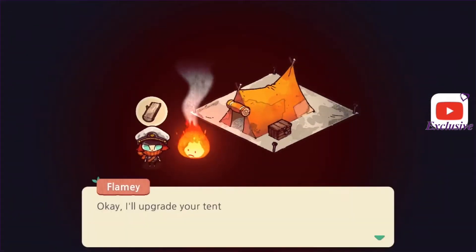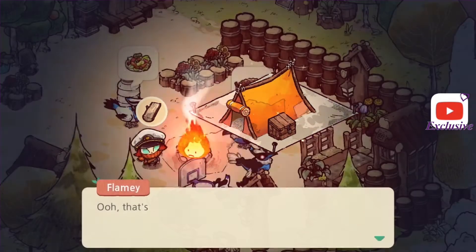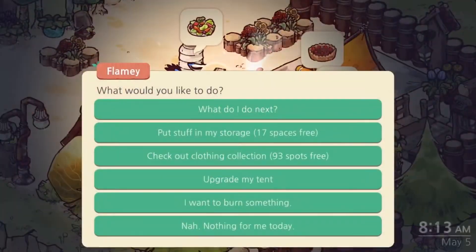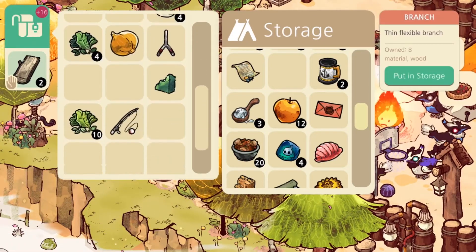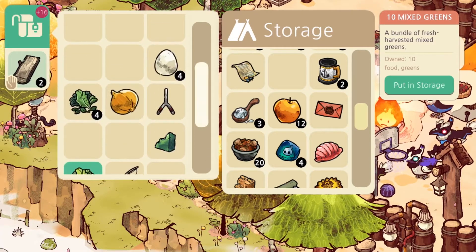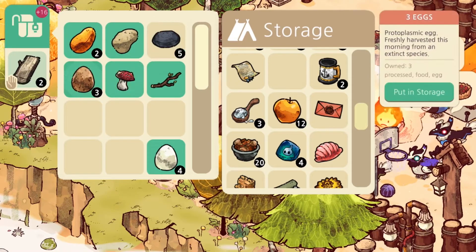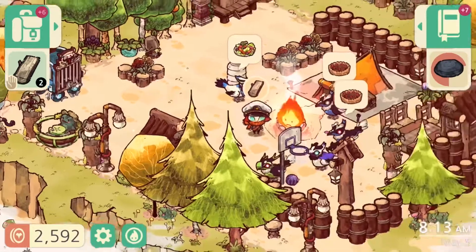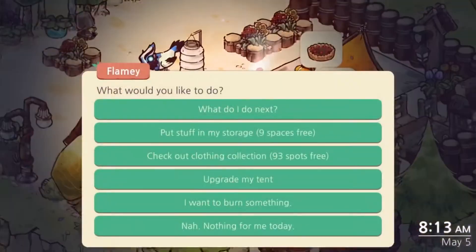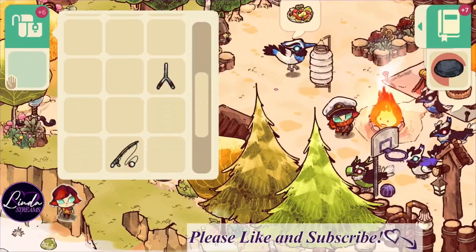We're going to go ahead and upgrade my tent here. It gets pretty big actually — I was surprised. It is a long-haul game; it's a marathon, not a sprint. Some of the bear hearts are not even close to being full yet — there's a lot to do still. But the definite change visually is that our storage box gets bigger, and it's worth it. I feel so light now; I have so much room in my bag. I feel like I can go and forage for whatever I need. It's definitely worth it to save up and invest in upgrading your tent as soon as possible.